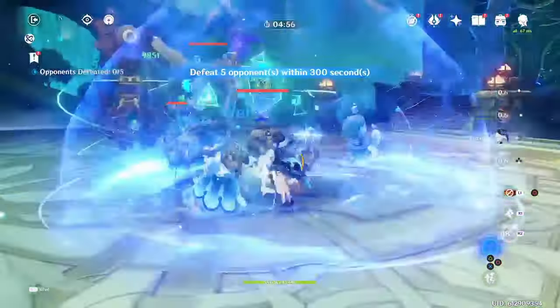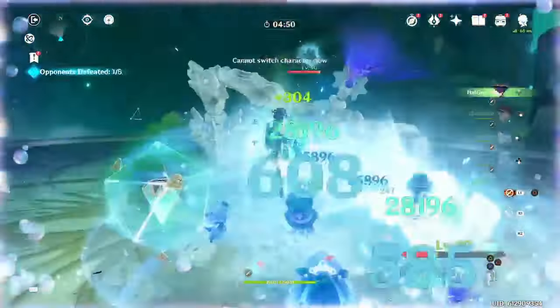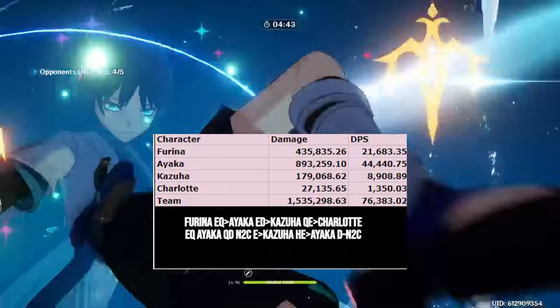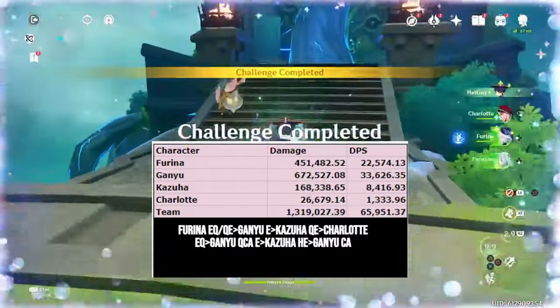Freeze is also a team category for Farina, as she provides an excellent combination of Hydro application, buffing, and sub-DPS damage for these teams that no other Hydro unit can match. Example teams: Ayaka / Farina / Charlotte / Kazuha; and Ganyu / Farina / Charlotte / Kazuha or Venti.